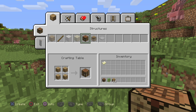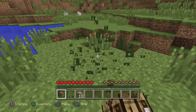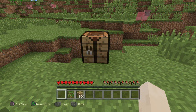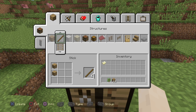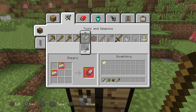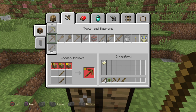Hit circle to exit. Clear out some space to place it, and use the left trigger to place it. Then hit the left trigger again to open it, and now you can craft more items. First you want to craft some sticks, then an axe, then a sword, and then a pickaxe.